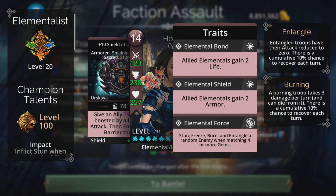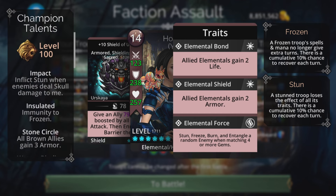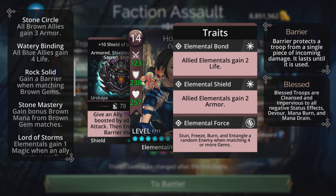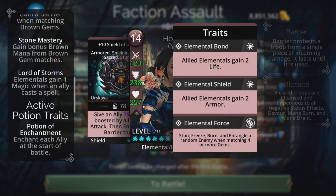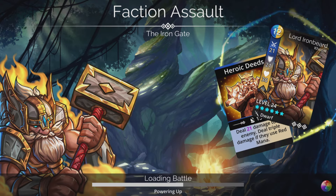We're going to be in Elementalist class for this — a fantastic class. Stun, Freeze, Burn, and Entangle a random enemy when matching four or more gems is really cool. We can have Impact — inflict Stun when enemies deal skull damage to me — as well as Insulated, Stone Circle, Watery Binding, and Rock Solid. We're collecting brown for the weapon, which also helps the weapon get charged up quicker. And Lord of Storms — Elementals gain one magic when an ally casts a spell. Really good indeed. Plus two brown, plus one blue banner for this.